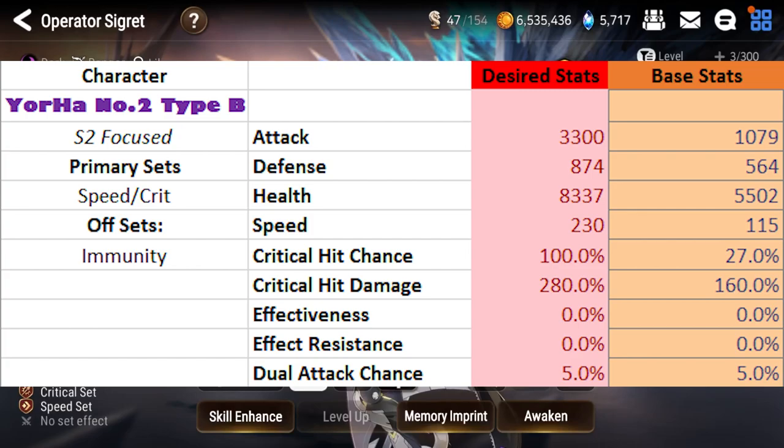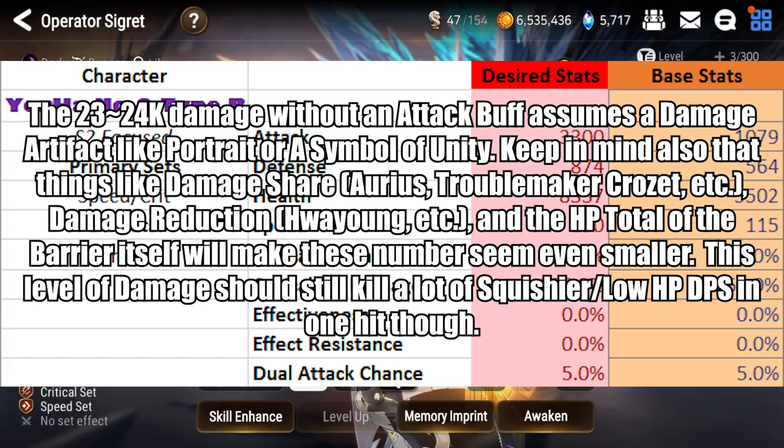With 3300 attack, roughly 230 speed, and 280 crit damage, you should be able to do around 23–24k damage with Annihilation to a shielded target without an attack buff. That's not going to kill a tank obviously, but it should kill most threats and damage dealers in the game. That's a good benchmark — use it to gauge where you are. I highly recommend using a damage calculator. Around 24k is where I ballpark it with these stat lines, because all it takes at that point is one attack buff to basically give you the kill shot.